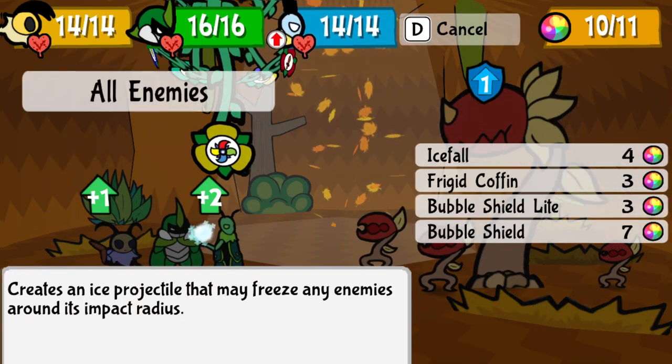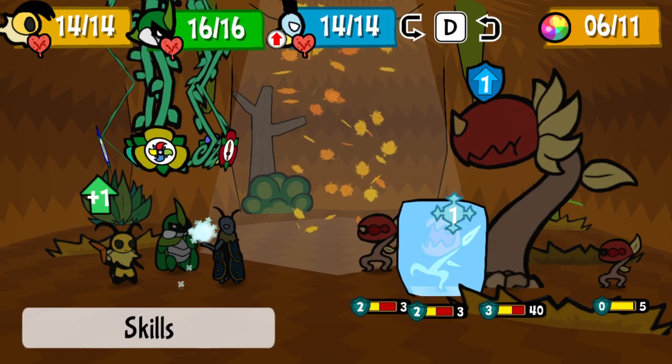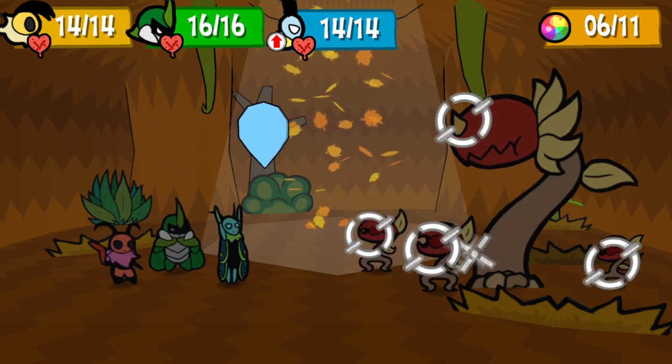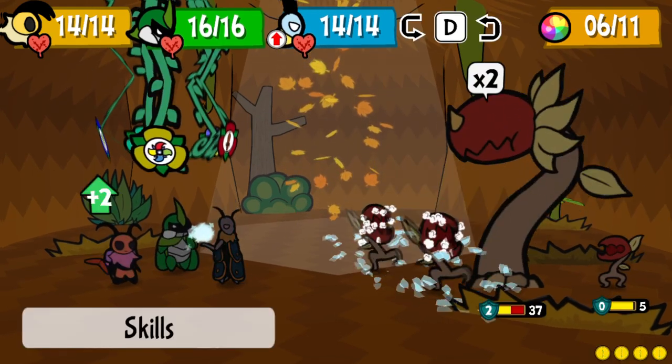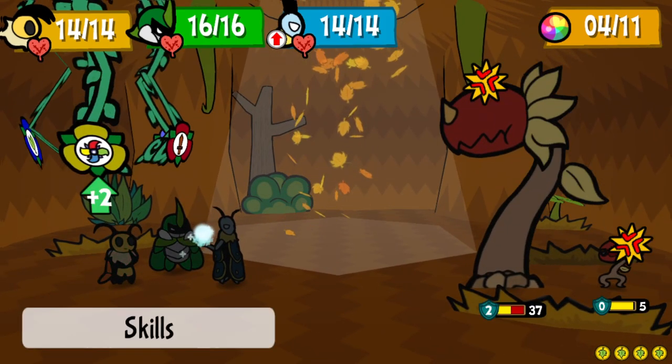Don't be afraid to use the Charged Icefall to weaken the Chompers or even outright eliminate them if they spawn a Baby Chomper behind Mother Chomper. She won't spawn anymore, and the Baby Chomper behind hits less hard, has zero defense, and will be the only Chomper the boss will have.